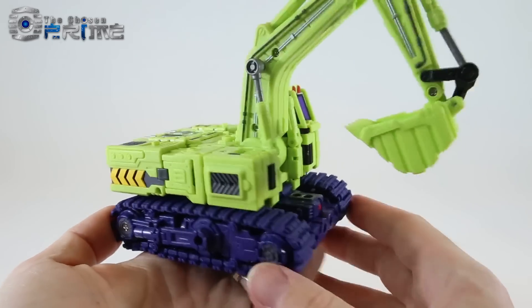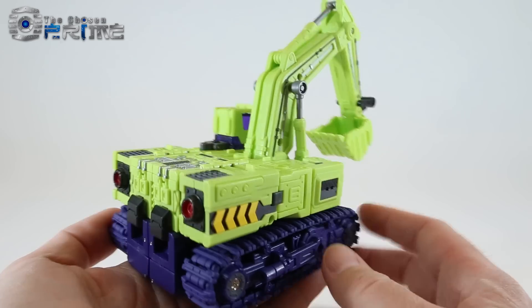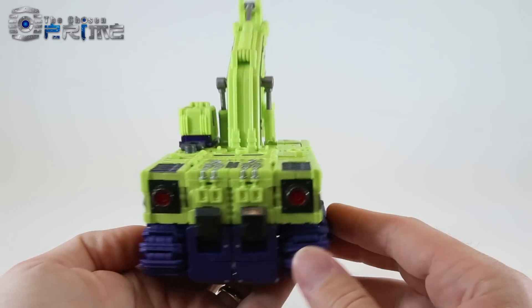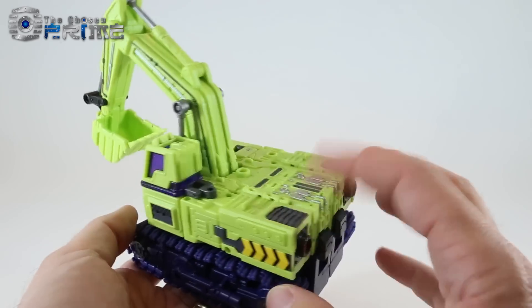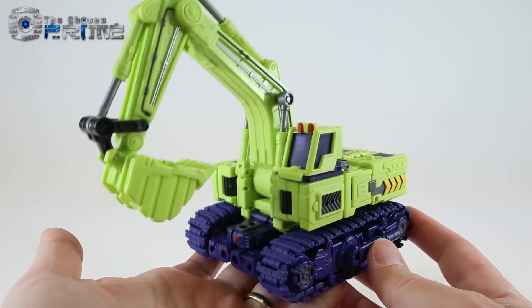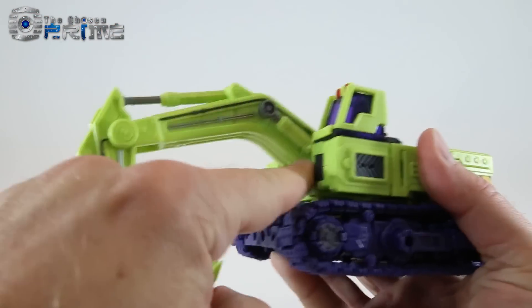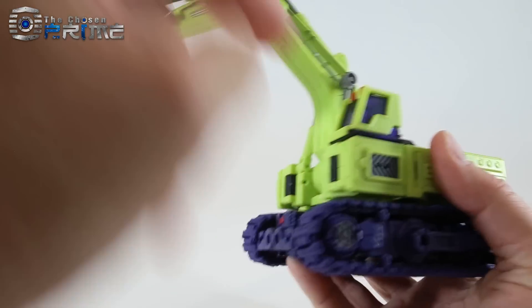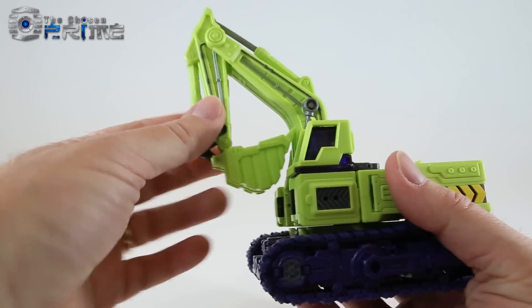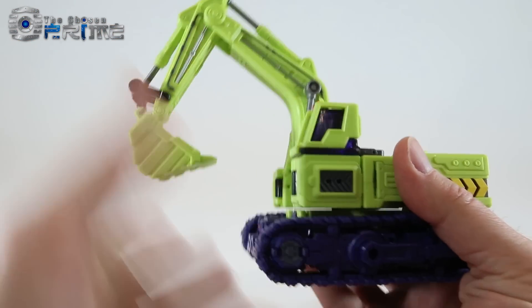Taking a look at Unearthed in his vehicle mode, you can see that he's got a lot of nice details in his power shovel mode — lots of nice paint and overall features throughout it. It looks like a really nice construction vehicle. His shovel is ratcheted at the base, and he's got pistons throughout, so you can move the arm forward and back as well as the front scoop. You have a lot of options there.